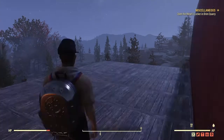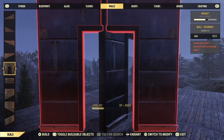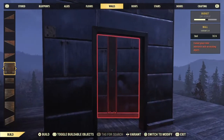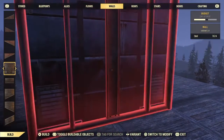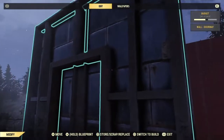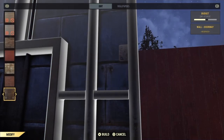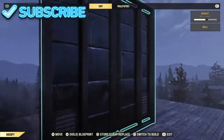Now for the third glitch: you place a doorway and you place a normal wall at the back of it, like so. Then you want to replace the wall with a normal wall.